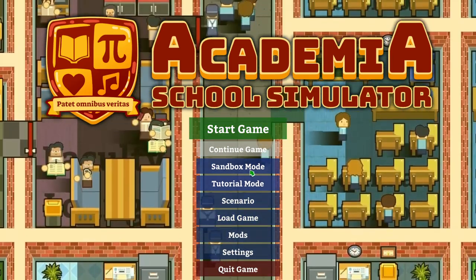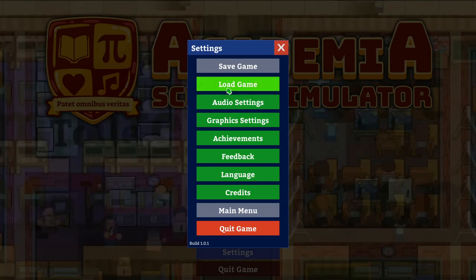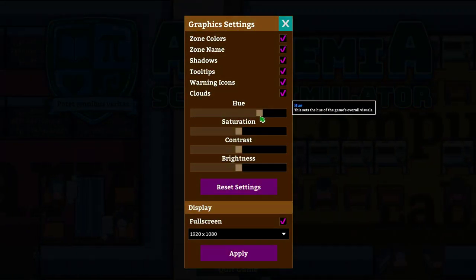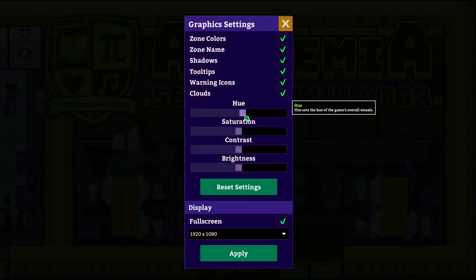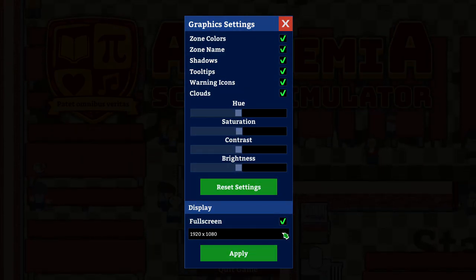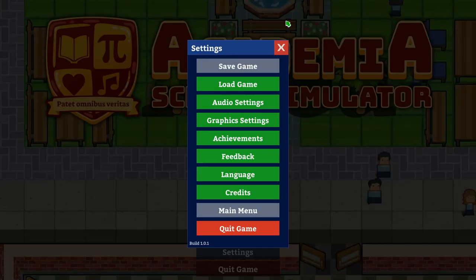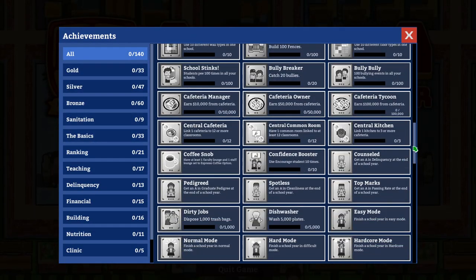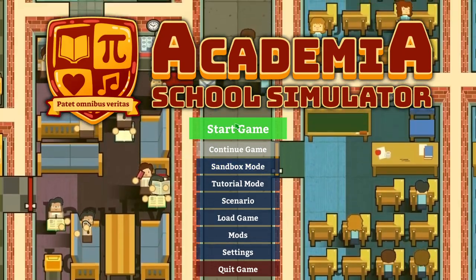Let's take a look at settings. You've got load games and settings, audio sliders, graphics, hue — that changes the menu color. Saturation, contrast, playing in 1920x1080. Not really a big options menu. Well, let's dive in and start a game.